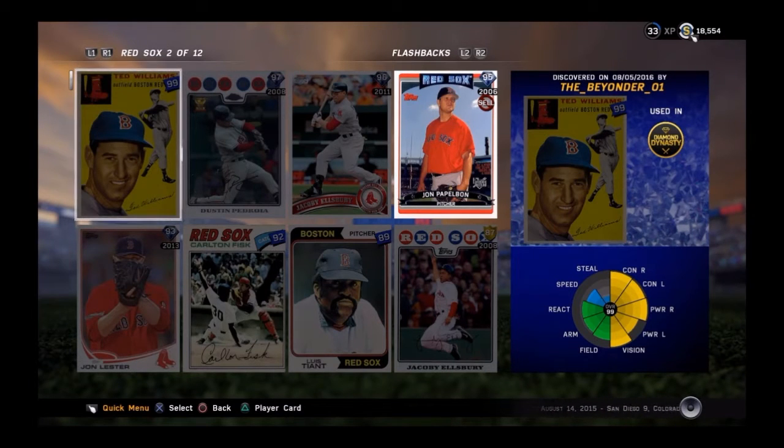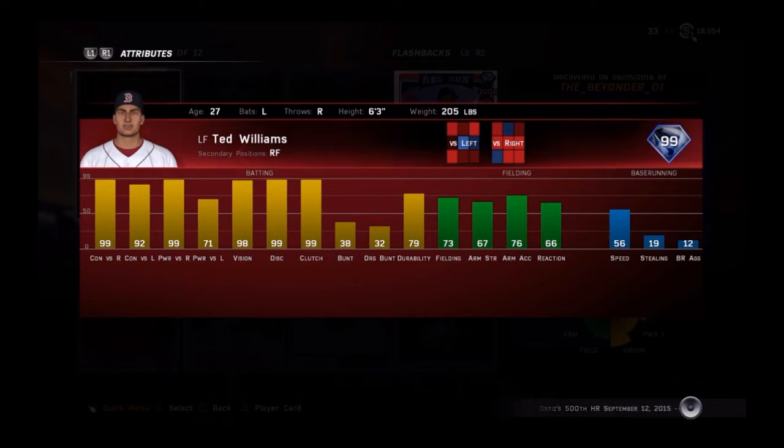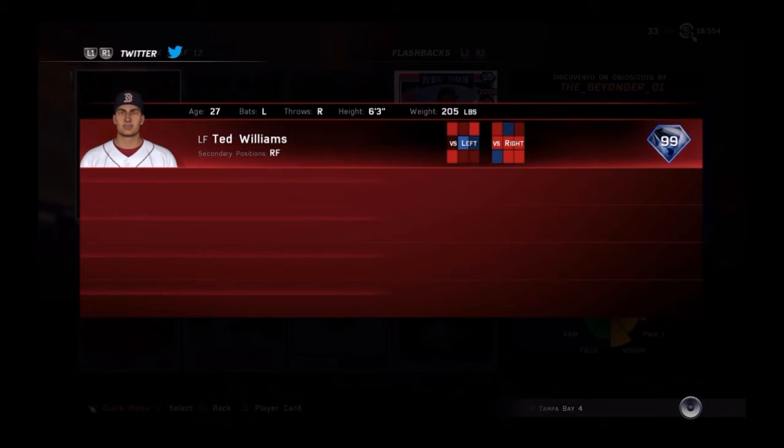We got a return from 2015, the outfielder from the Boston Red Sox, Ted Williams. This guy is a complete monster offensively — contact versus righties 99, power versus righties 99, contact versus lefties 92, power versus lefties 90, vision 71, discipline 98, clutch 99. This card is a complete monster.